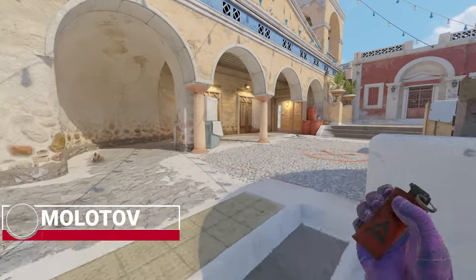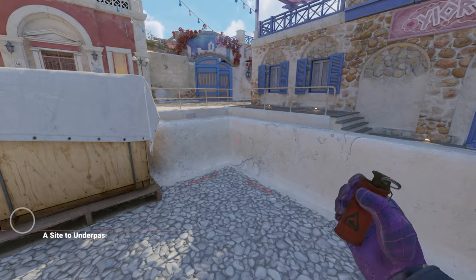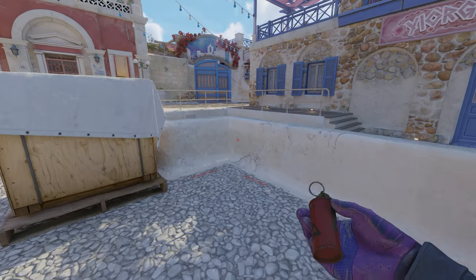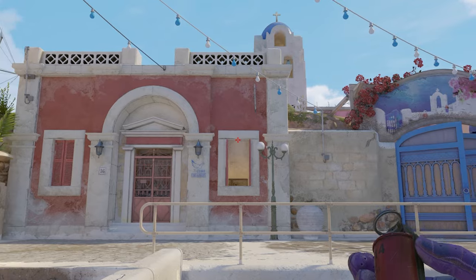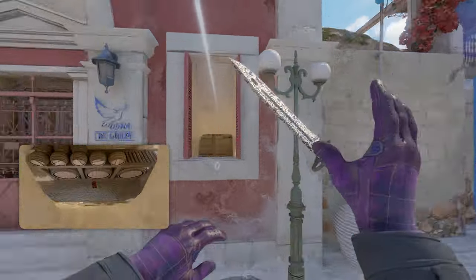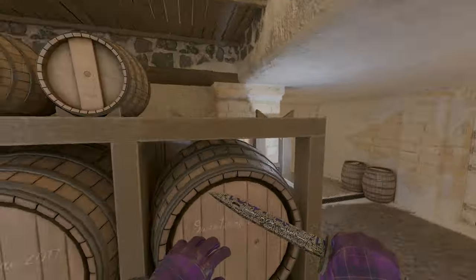Next up we have some aggressive utility for the A-site. First off, a molly directly towards underpass just so you can push down there, take a rush, or take some advantages. Get into this corner here and look for this window frame at the top.